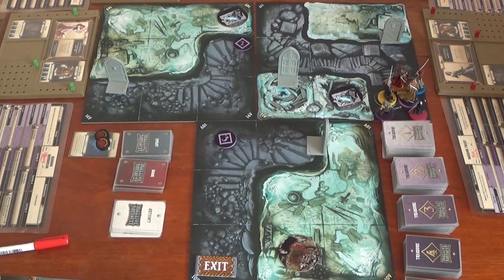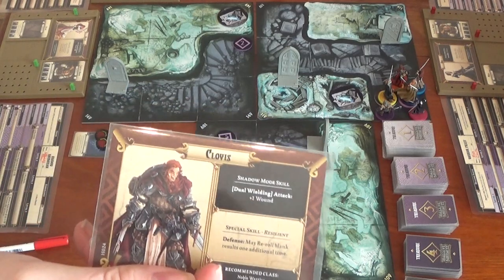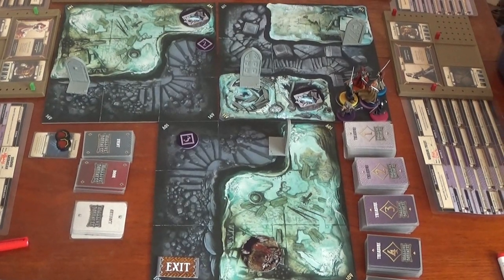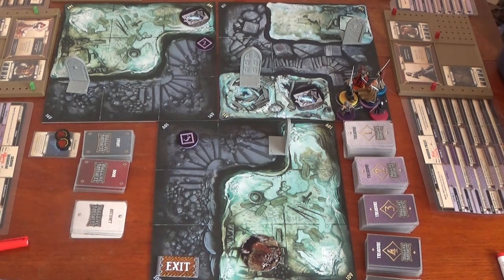We have six heroes who've entered the Massive Darkness dungeon as Lightbringers. First is Clovis — he's going to be a Noble Warrior, which is the recommended class. His shadow mode skill is dual wielding attacks, getting plus one wound. His specialist skill is Resilient, meaning you can reroll a blank result one additional time on a defence dice.